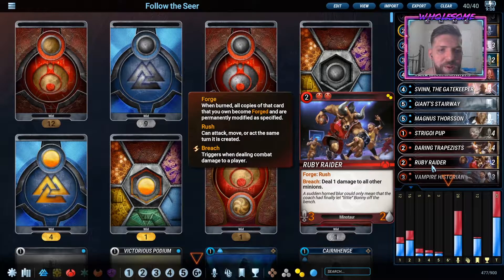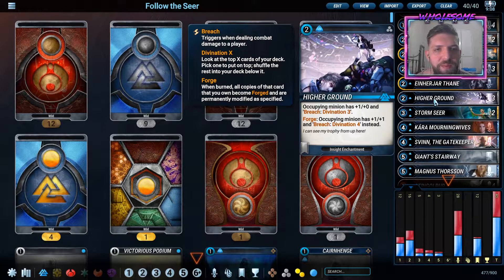Ruby Raider is another awesome new card that works great in this deck. We forge it for Rush and with Speedway we're able to get insane face damage and clear chump blockers. And then Higher Ground - the MVP of this deck. You don't have much draw on this deck so you end up kind of lacking resources and every single draw matters. So this deck just lets you find the perfect answer and find your outs when you need them. The forged effect on it is great but even if you don't forge it, it's still a great card. Getting that divination three and plus one for two mana - I'll play that all day.